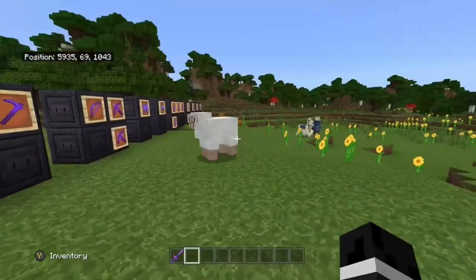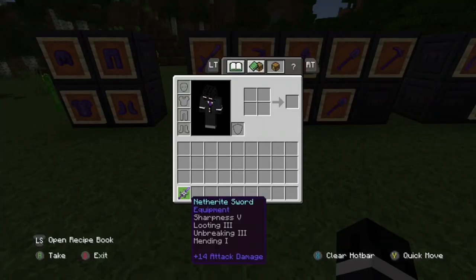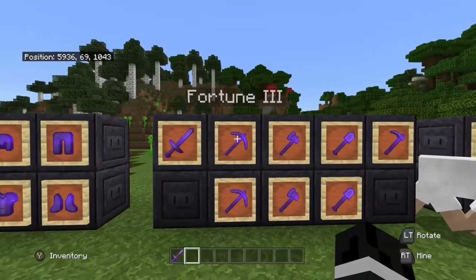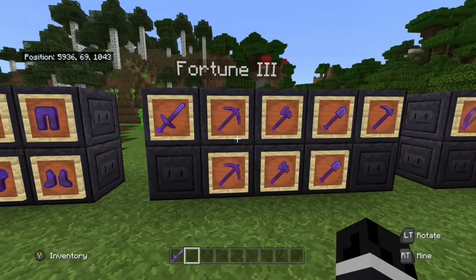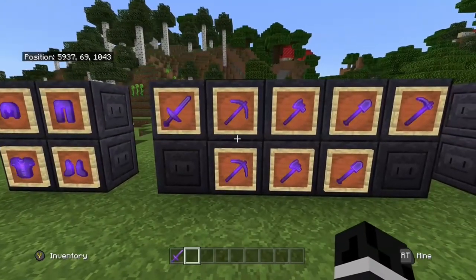As for fire aspect, it's good for getting cooked food when you kill animals, but for endermen it just makes them teleport all around and it's pretty annoying to deal with. So next we have the pickaxes, axes, and shovels.